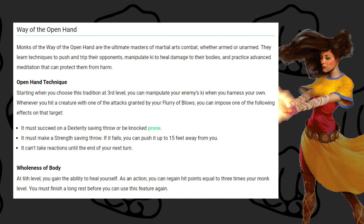Moving on to the monastic traditions. First, Way of the Open Hand — the most straightforward monk subclass, really good at beating people up with their fists. At level 3, flurry of blows is empowered: when you hit with a flurry strike you can knock the enemy prone (dexterity save), push them 15 feet away (strength save), or prevent them from taking any reactions — that last one has no save. At level 6 you can heal yourself using ki: as an action regain hit points equal to three times your monk level, once per long rest.